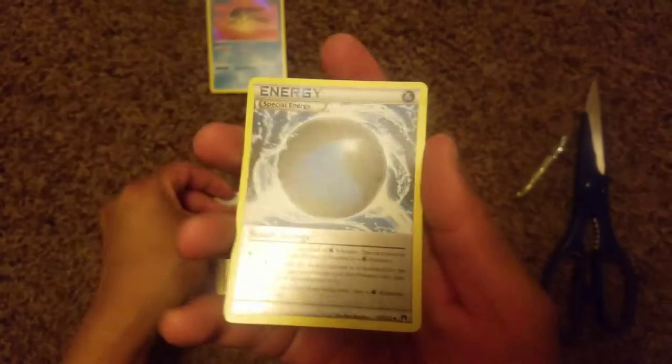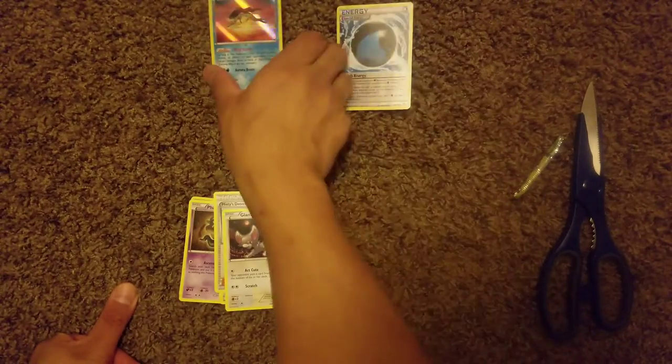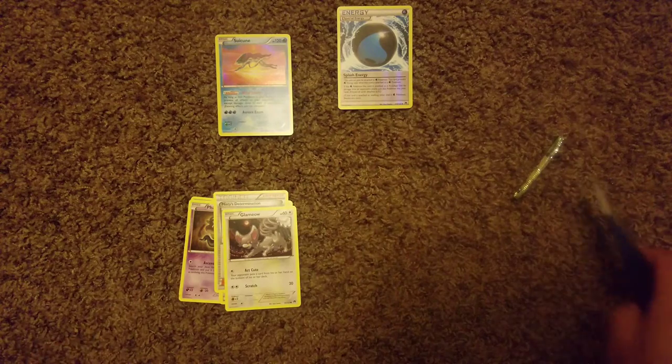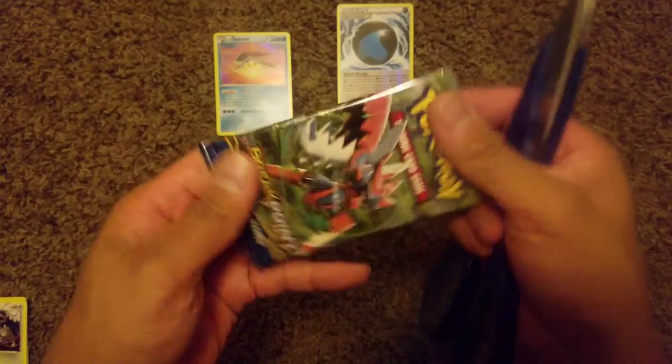Also a Potion, a special energy, Misty's Determination, Glameow, and a special energy as the reverse holo. So we did get ourselves a holo Swirlix in the first pack. Let's go ahead and keep that luck going with our second pack.